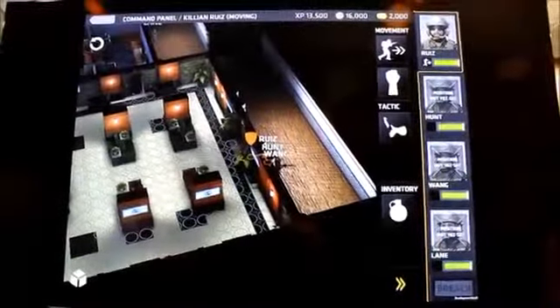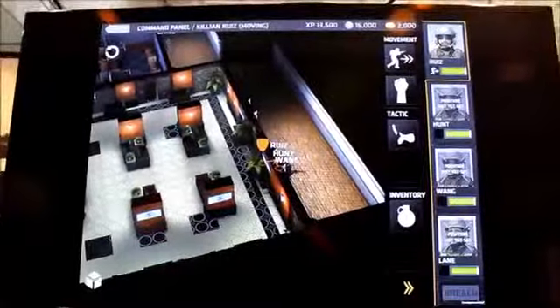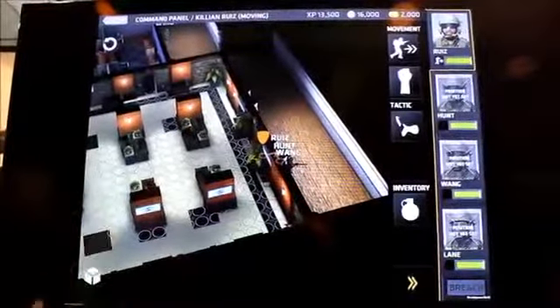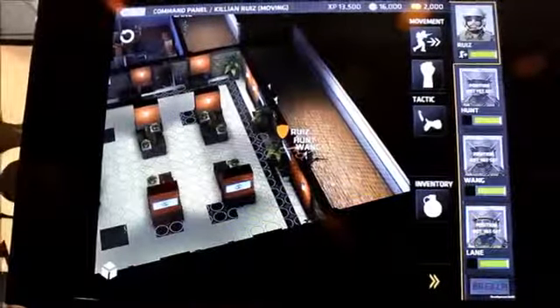This is the planning stage. In the top right corner you see all four of your soldiers, and to the left of that is what that soldier can do. Movement is automatically highlighted, which is why you see tiles here. Those tiles represent where that individual soldier can go — based on his speed skill. As I level up his speed skill, he can move farther.